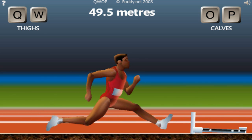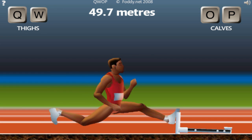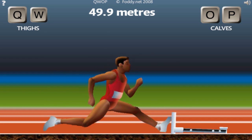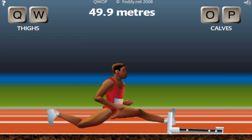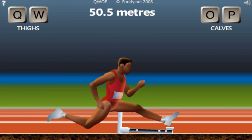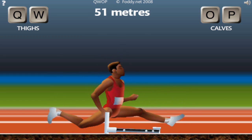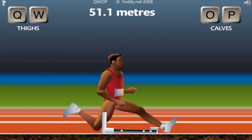This is the point where you're going to have to start using your calves just a little bit to nudge yourself over. The left calf is the O key and the P key is the right calf. So you might have to use that for the back leg and the front leg. You can usually get over with just the Q and the W, but...